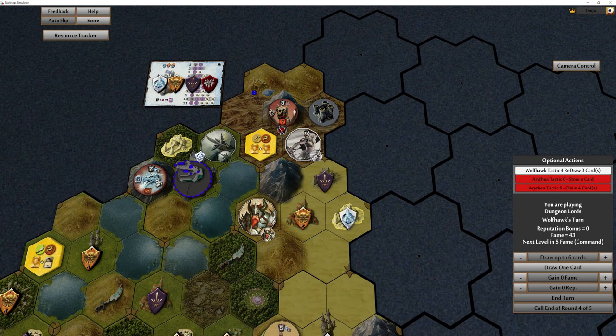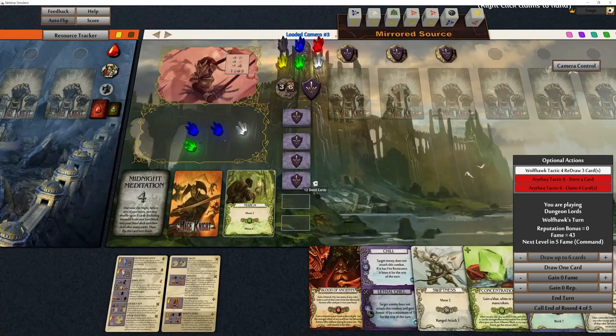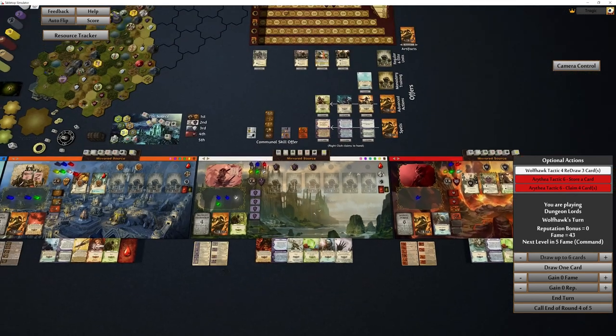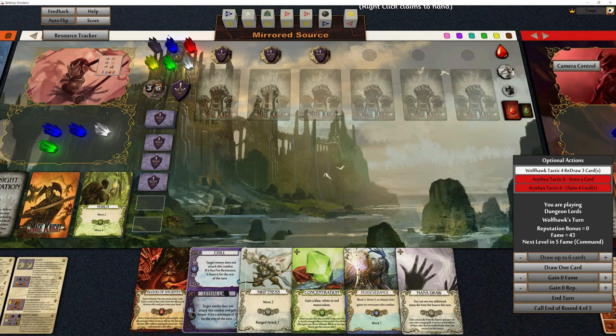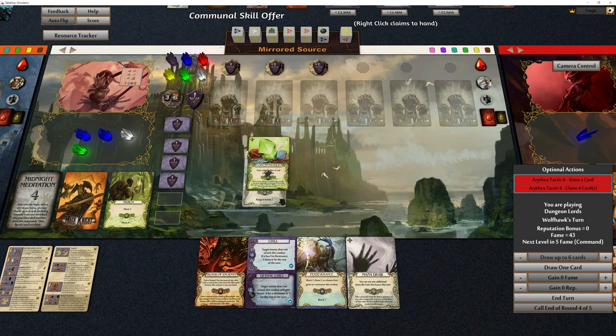Let's see what Wolf Hawk's hand is like. We have Chill — enemy does not attack this combat and gets minus four armor — that's pretty cool. But this guy has Elusive, so elusiveness is only removed if you do a successful block. If you stop him from attacking he's still elusive, which means he's got 16 armor. With minus four that's still 12 attack we need to deal with. We've got hardly any attack — four, four, four — basically five attack.